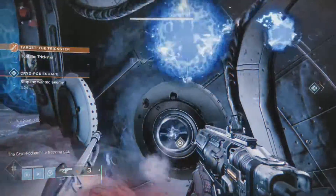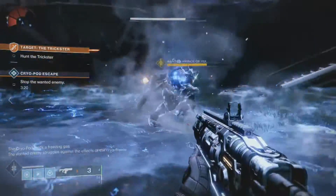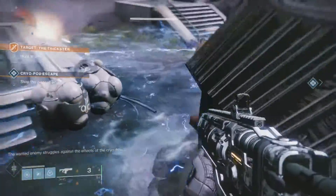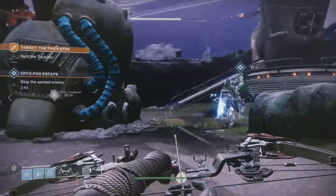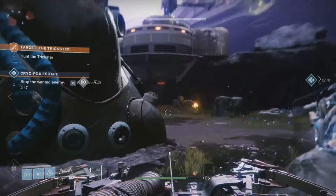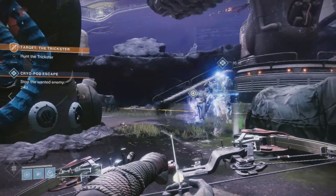In order to activate the heroic public event, the first thing you're going to want to do is deal down some DPS on the wanted enemy. Then the freezing gas will spew out from the container. At this point, you want to shoot the side vents of the container in order to get this ball. You don't want to end up like this titan who has no clue what he's doing with the ball.